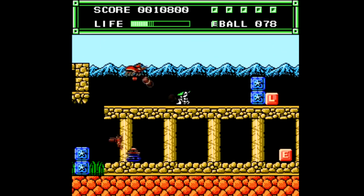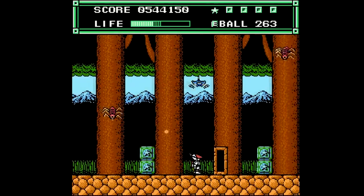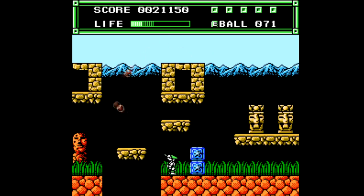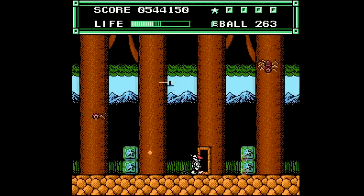There are five different weapons you can obtain in the platforming sections, including a 45-degree ball, a wave ball, a moon ball which acts as kind of a shield, and a laser which is the most powerful weapon. The 45-degree ball is nice because it bounces off of surfaces, but you can only fire two projectiles at a time, and similarly with the wave ball you can only fire one projectile at a time.